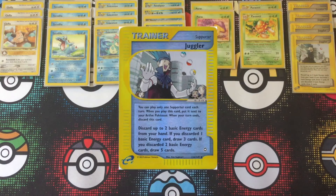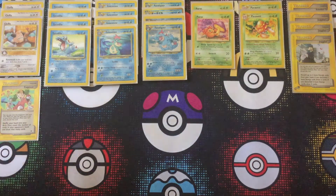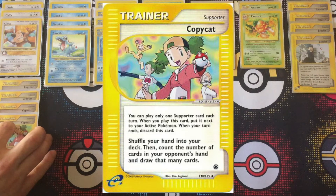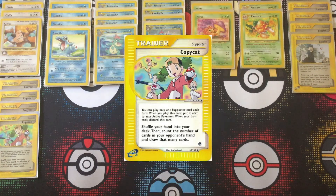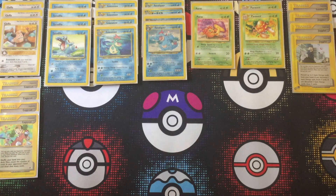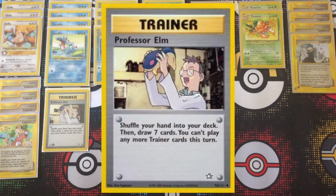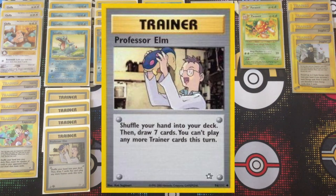Running a full playset of Juggler because it is your cornerstone trainer card — it gets you the fastest setup and the most water energy in the discard. By turn three, when you're ready to start unleashing Riptides, you want to have played at least one Juggler. Early game, you'll be using Copycat a lot — also a full playset — so when your opponent uses Cleffa's Eek or has a hand advantage, Copycat can be a lifesaver. A full playset of Professor Elm is your next best option for getting water energy in the discard, mainly after Feraligatr is set up: refresh your hand, get fresh water energy, then use Downpour to discard them.